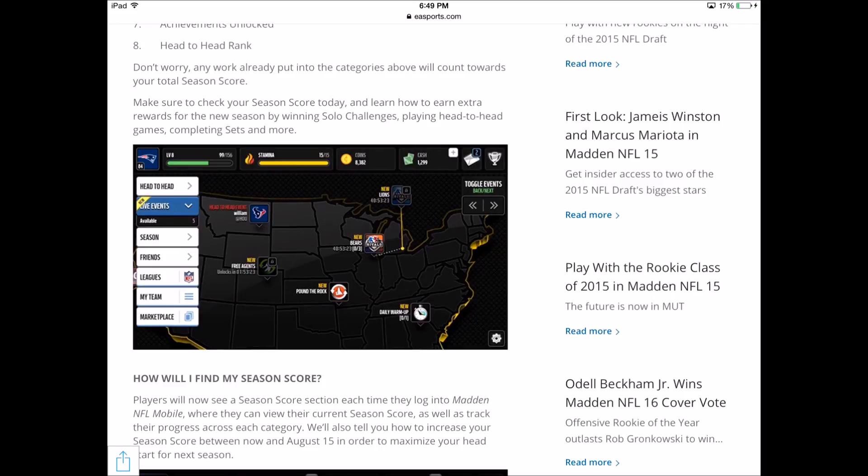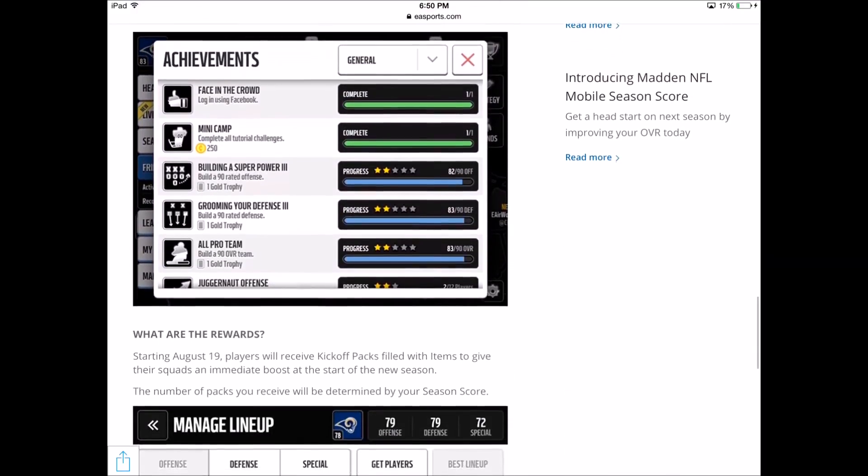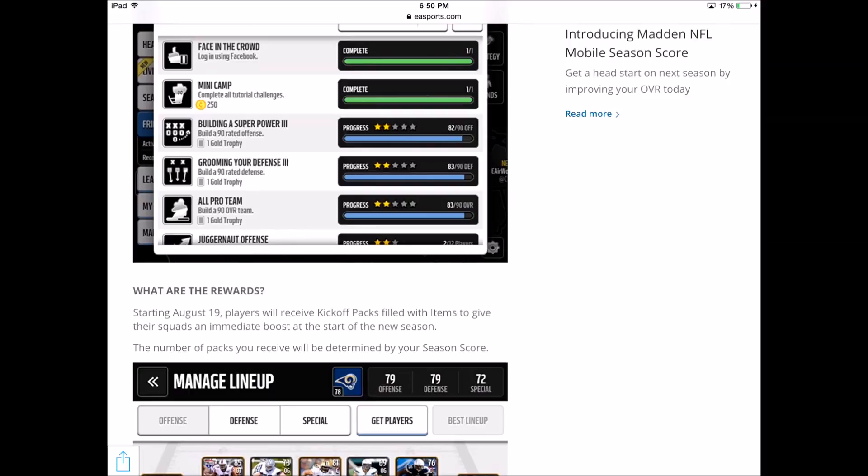To find your Season Score, you'll need to update the game. Once updated, on the top right corner of the main screen — between the toggle events and your toolbar at the top — there will be a new button that says Season Score. It'll show your percentage, and you can click it to see how everything breaks down. If you're not at 100%, it'll recommend what to do. That's how you find your Season Score — just go ahead and update the game.